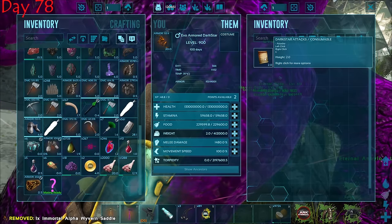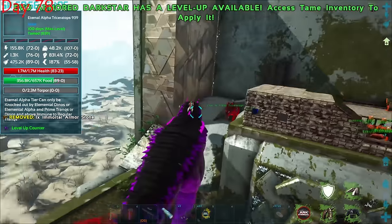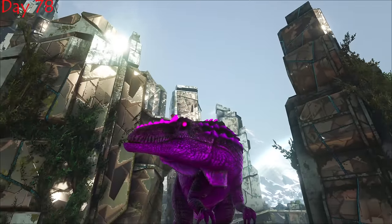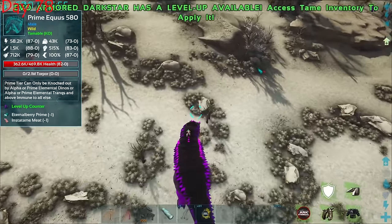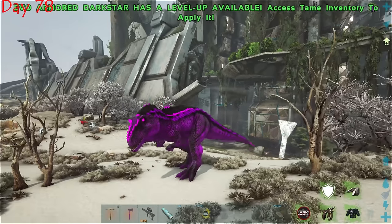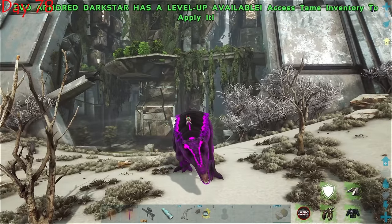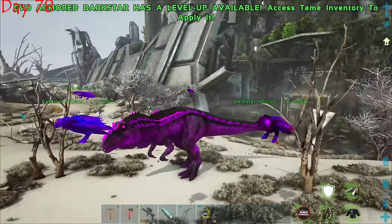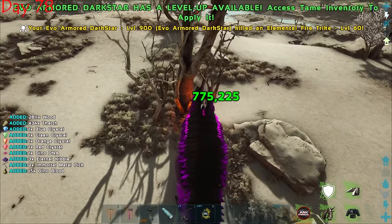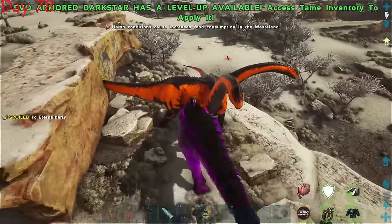Testing the armor dark star's attacks — the breath attack and right-click abilities are insane. We can summon minions! Base damage is almost one million. All that work was completely worth it — this thing is an absolute beast. After pumping damage and health stats, we pushed it to 500 million damage output.